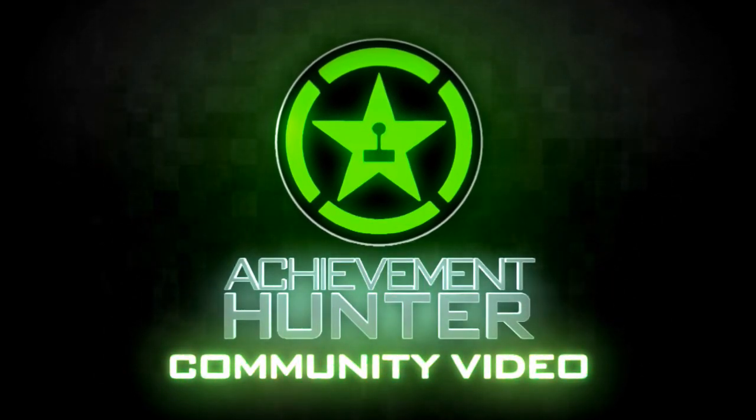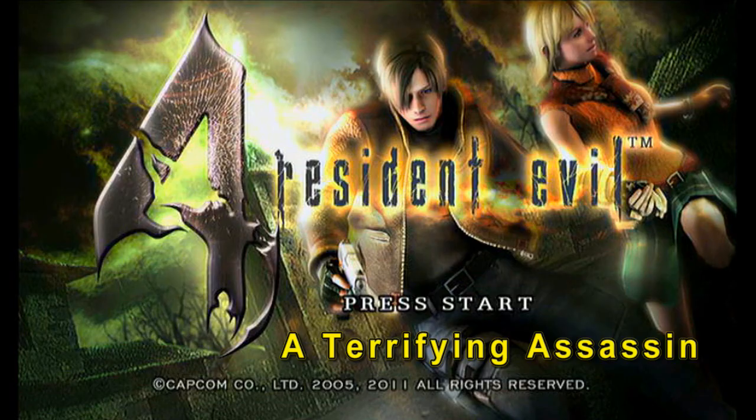What's up guys, Maniacs here with Community Hunters. Today I'm going to be showing you an easy way to get the Terrifying Assassin achievement in Resident Evil 4 HD. Basically what this achievement requires you to do is turn the tables on Vertigo, the right hand of Salazar.